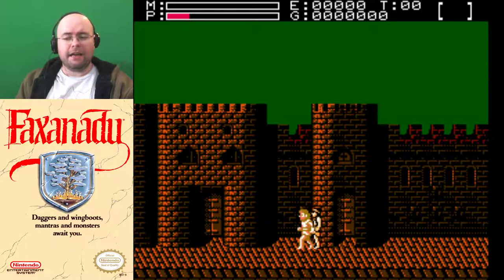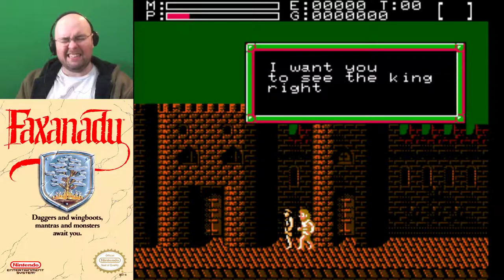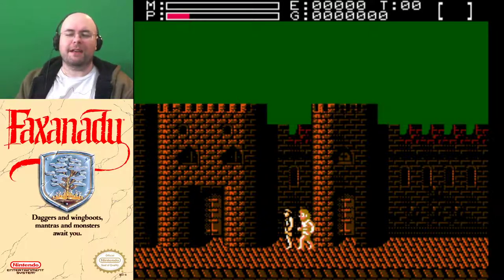We are technically playing the Japanese version of the game with a patch that adds in the US English translation and the European release of fonts. The reason for the fonts is that the original font is really hard to read — a capital H looks like a capital N, so everyone says 'Nello' instead of 'Hello.' It became a bit of a meme for my family when I was playing this.